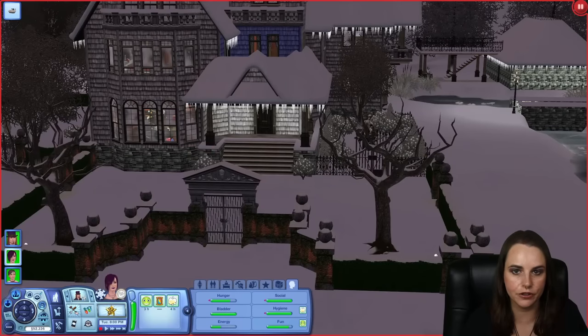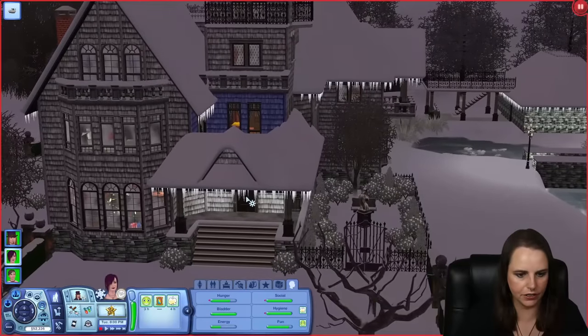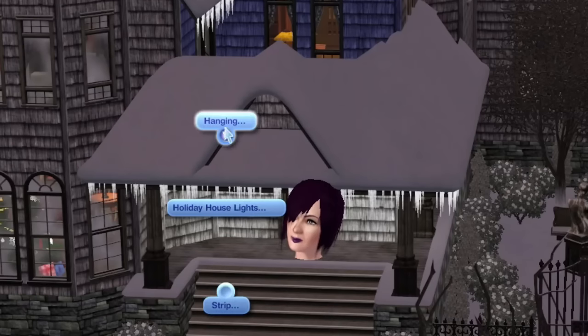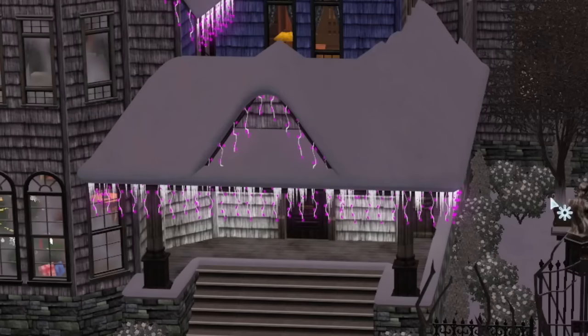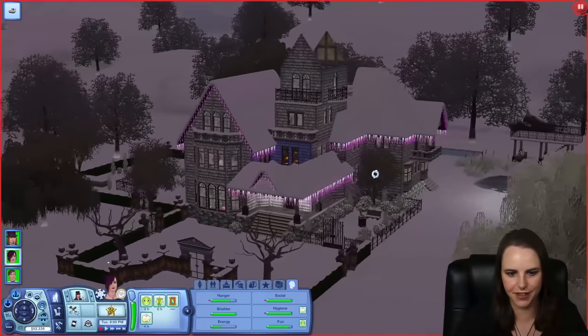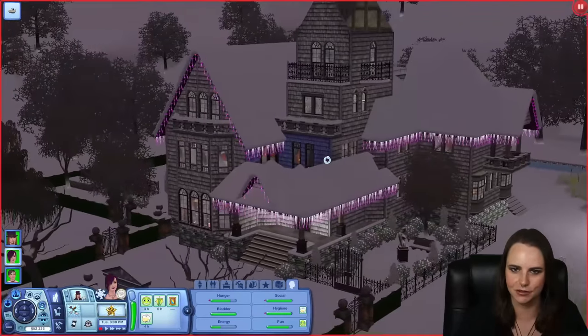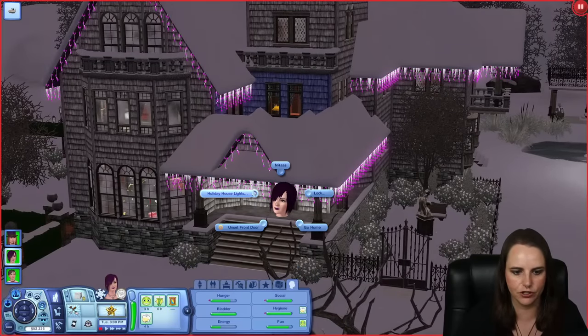Another cool holiday feature included with the Sims 3 Seasons expansion is the ability to add holiday lights to your Sims' homes. If you go outside and click on the front door of your Sims' house, you can choose holiday house lights and select hanging or strip style. I like the hanging personally, and you can do any color you want - even a custom color. We'll do purple for the Goths, and it looks gorgeous. These hanging purple lights are my favorite, and you can hang them anytime during the winter season.